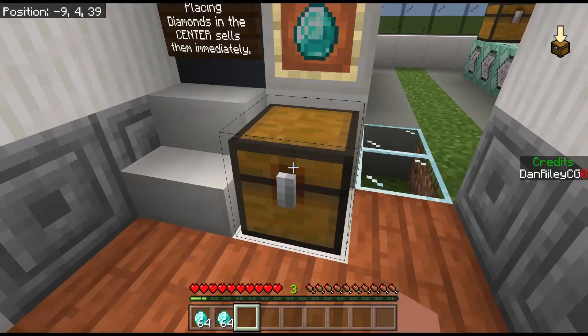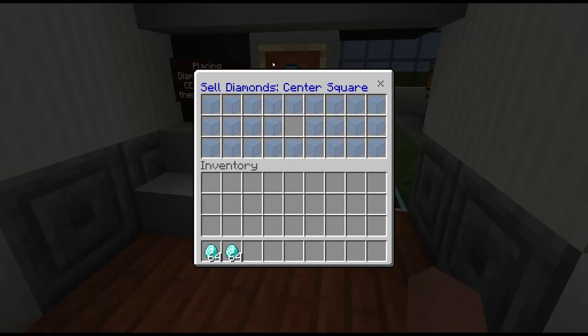So let's try this out. Here I've put a bunch of filler items — glass I renamed 'filler.' If I drop one diamond in the center at a time, it will sell that diamond instantly. What's cool about this system is you can sell as fast as you can drop one item in at a time.